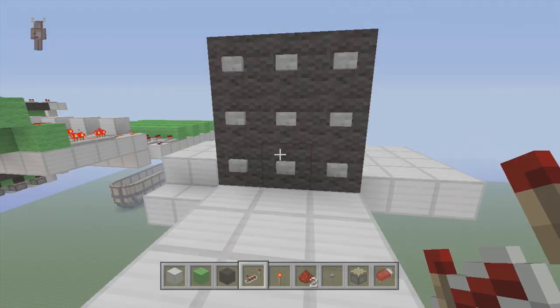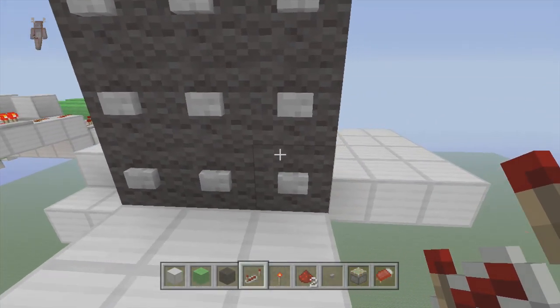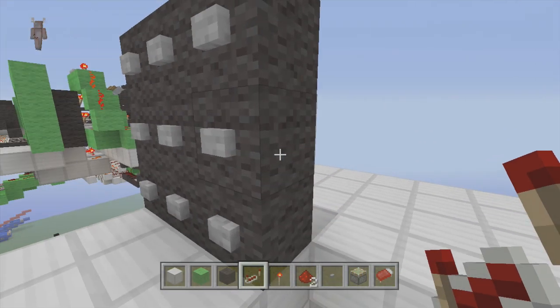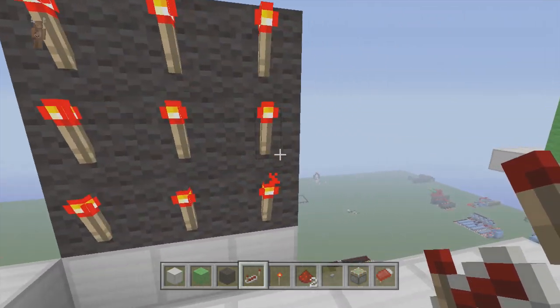Alright guys, so the first part of the contraption we will be building is the keypad. This gives you the full use of all the numbers, one through nine. So what you want to do is make a three by three — use any color you want, I like using black. Put buttons along the whole front, and torches along the whole back.